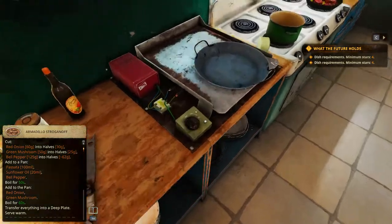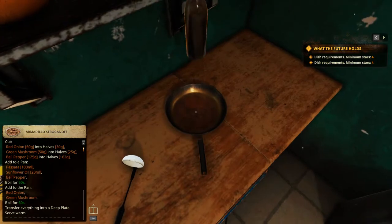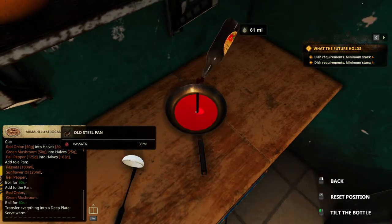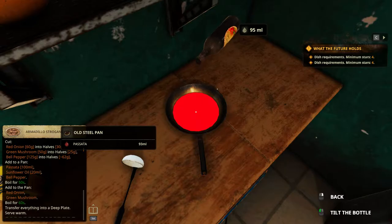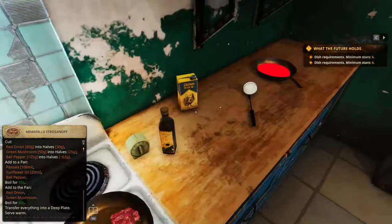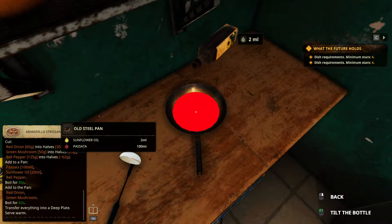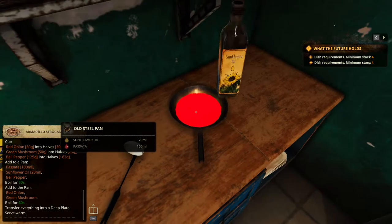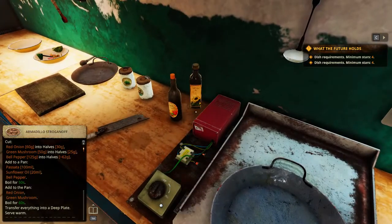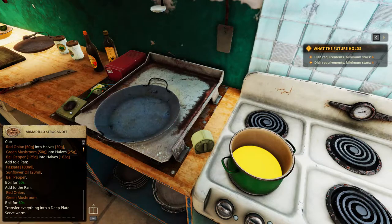Now, Passata 100 ml on another pan. And then, 25. Sunflower Oil, 20 ml. Be careful, we can't really see it here. 25. And now, all that's left is the cooking.